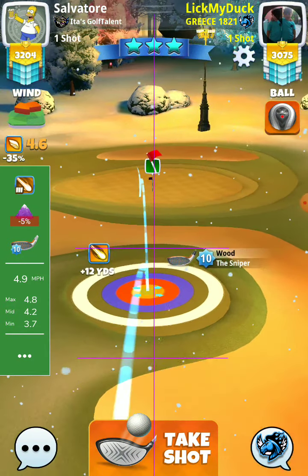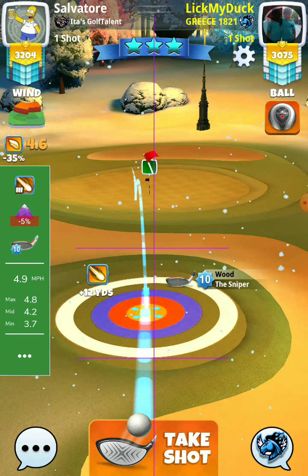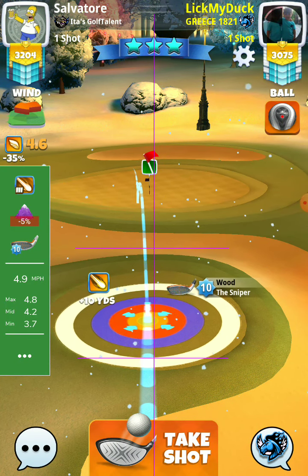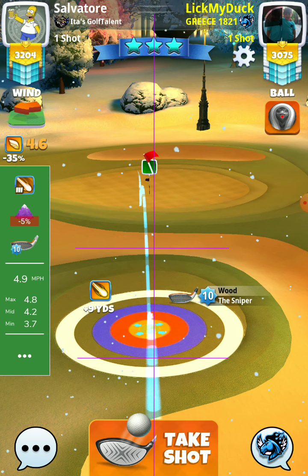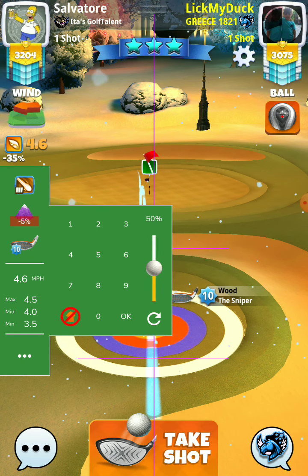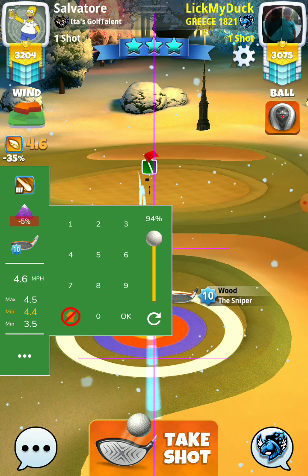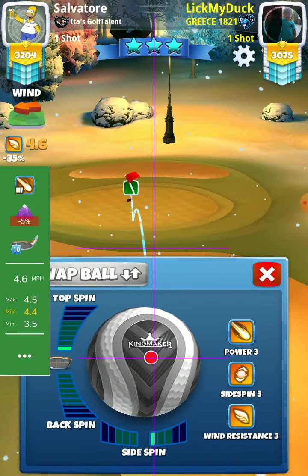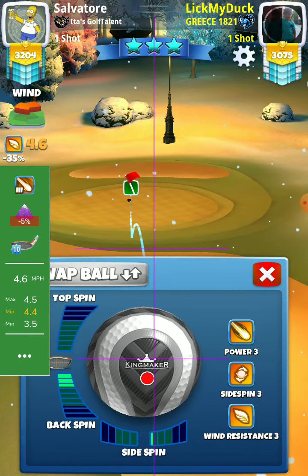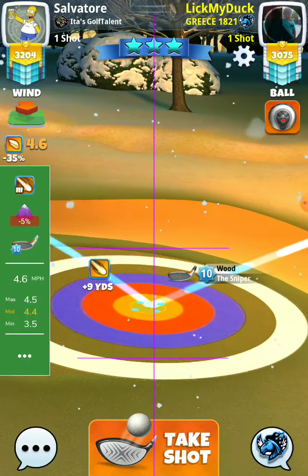So, here it is — max. I will count: 2 rings back only. 2 rings back, 95%. 4.4 — I will adjust my back spin. Ball guide just through the hole, aiming at the hole. 4.4.